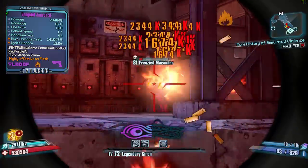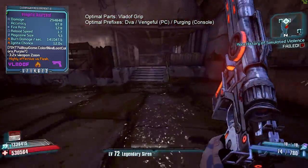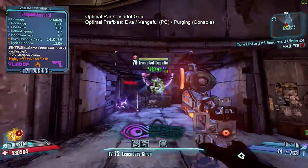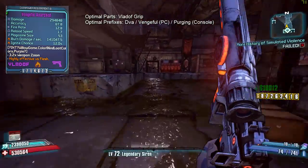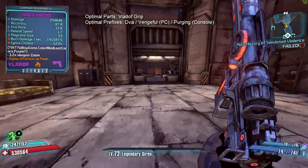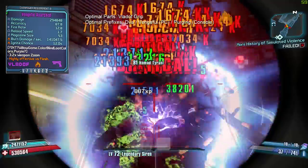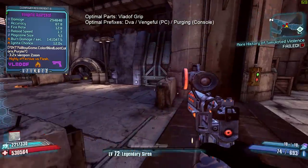Next up we have the Anarchist, a weapon you can obtain in green rarity within the first five levels of the game and have it carry you. No matter what point you are in the game, no matter what rarity, it'll be powerful. The Anarchist is the closest we've got to the Double Anarchy from Borderlands 1. It does extremely high DPS at close range, especially hitting critical hits on a slack target. It's very useful for all characters and you should keep an eye out for it throughout the entire game.